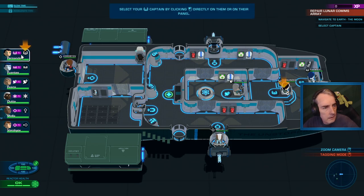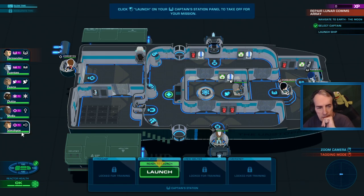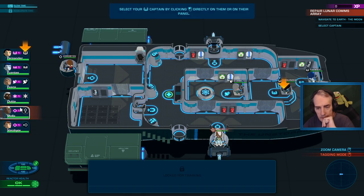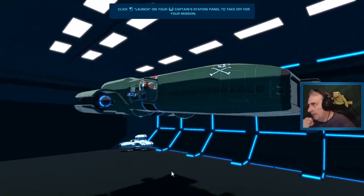We've got turrets. So we've got a captain - by clicking directly on them or their panel - and hit launch. Wait, what? I'm not ready for that. Alright, it's all we can do. Launch! Hello, FFG.